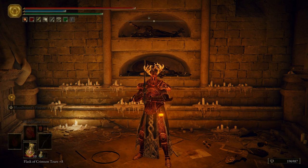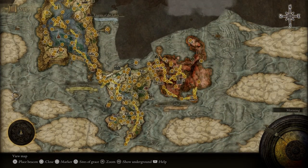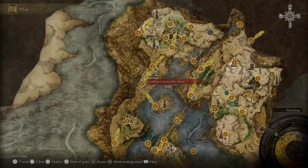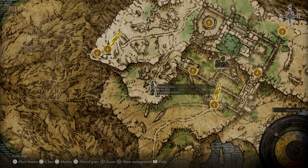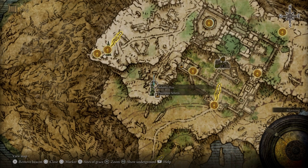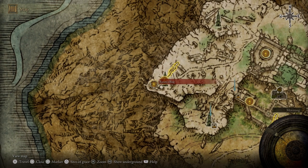Now that that's all been said, let's go ahead and go into our map. We're going to zoom out and come up to Ranni's Rise, but before we go over there, we're going to put a few markers down — one right here, and then one right there. Let's go ahead and go over to Ranni's Rise.